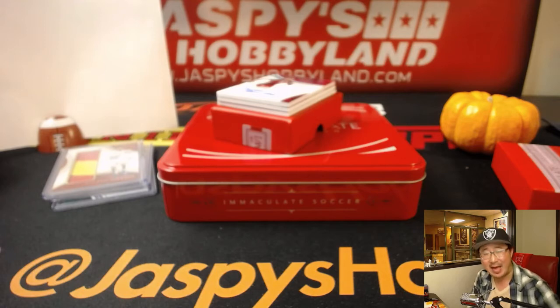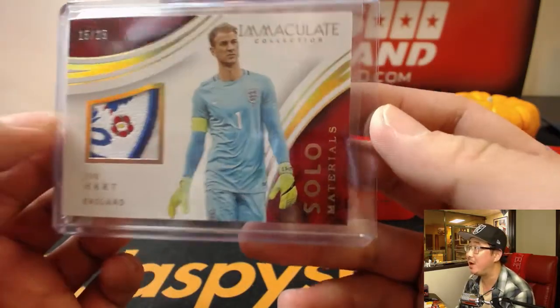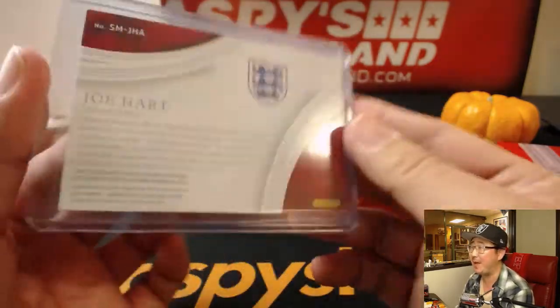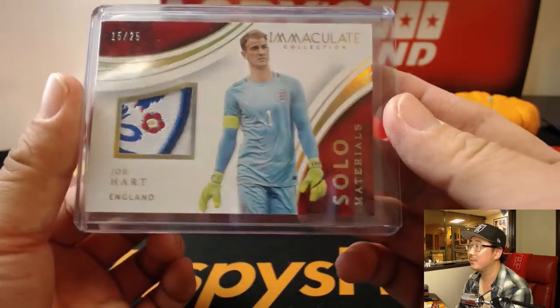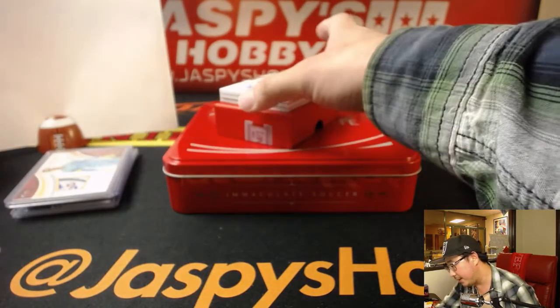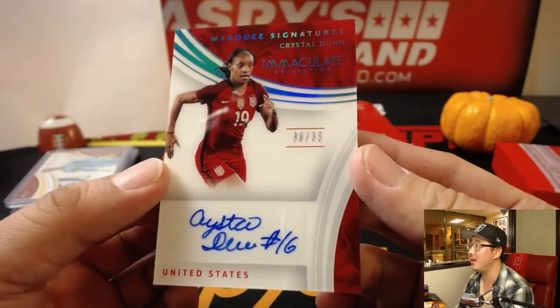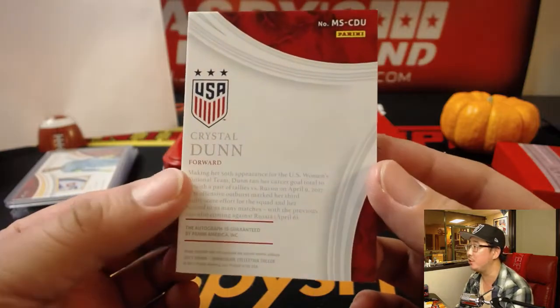And that's the edge of the badge right there. You can kind of see the tail of the three lines and the paw. That's a beautiful patch. Kajua with the number five. Our first auto is Marquee Signatures — Crystal Dunn, USA, 30 out of 35. Number zero for DeLucas.